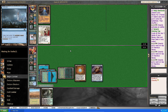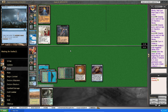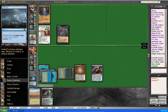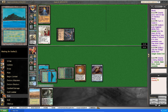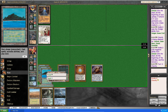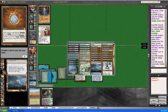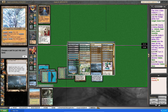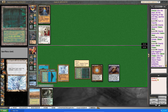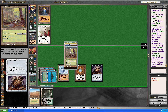I can Tolaria West for Elesh Norn, but for that I need... For Glacial Chasm I would need to find an Exploration. I think Karakas is the way to go — it should buy me enough time to find another way to deal with this situation. Glacial Chasm — play it, sacrifice a land.